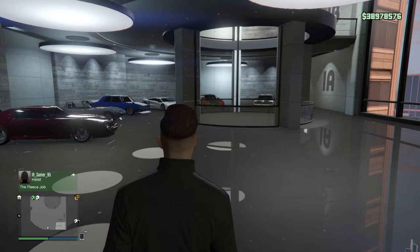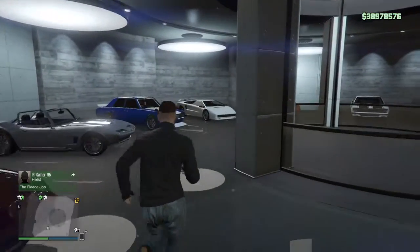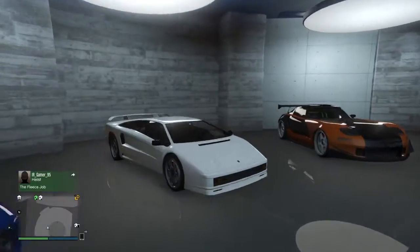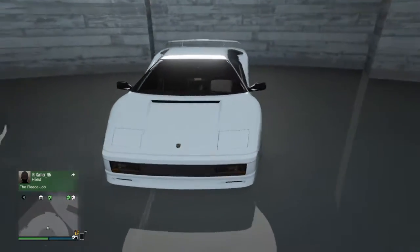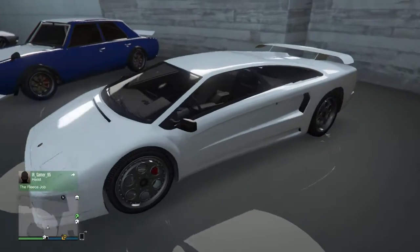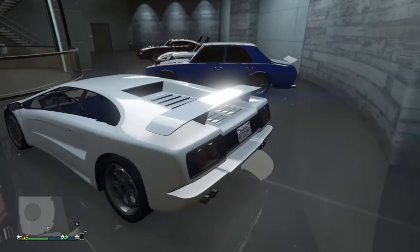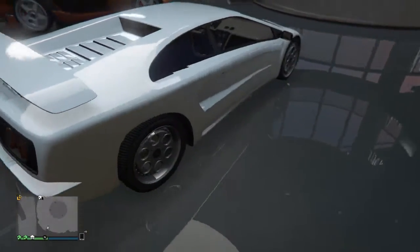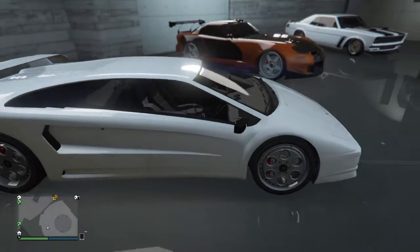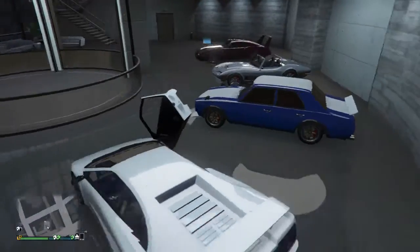We're waiting for one more car, which is next Tuesday — we are waiting for a Ferrari car known as the Grotee in GTA. Here it is — whoa, that actually looks really freaking sick! The first-person view is actually quite nice. This is beautiful. Alright, we're gonna customize this, so let's get into it.